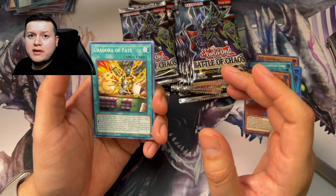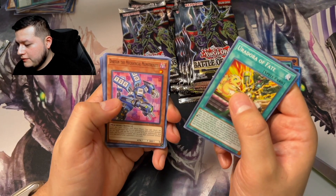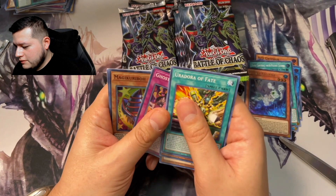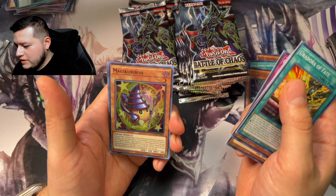What's your favorite card out of this booster set? Let me know down in the comments. Ghost Trick, and a Magic Caribou.